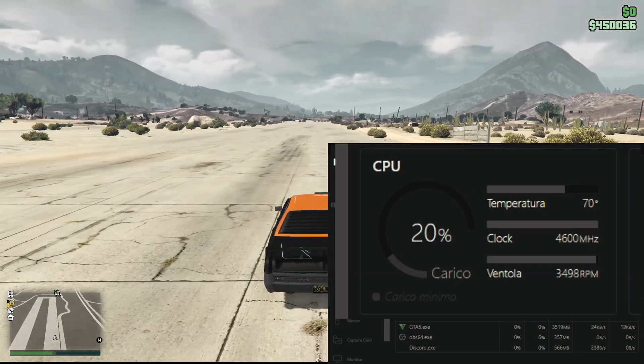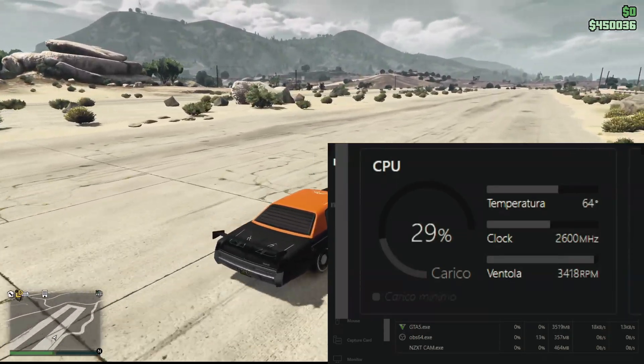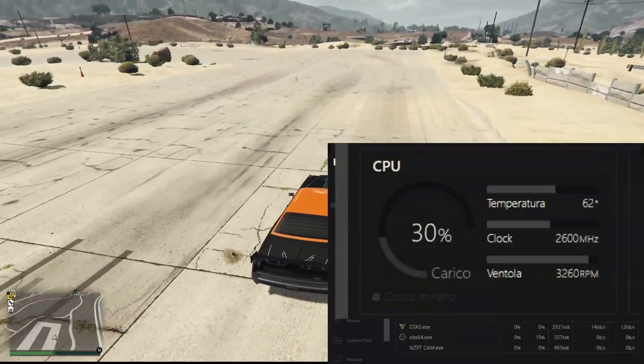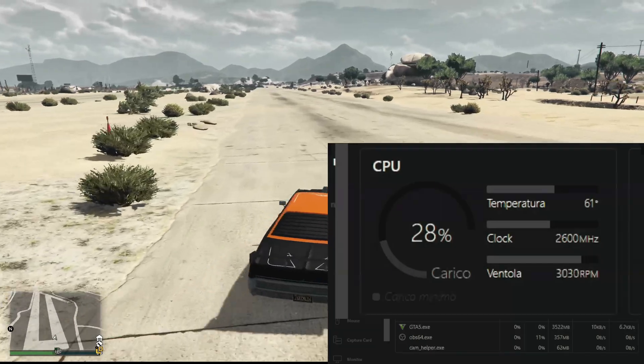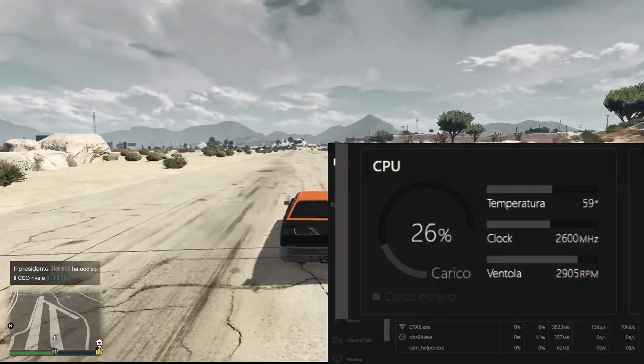Let's try switching back to windowed mode. Notice how after I switch back to windowed mode, the megahertz lower down, as well as the temperature going back to normal, and at the same time the CPU usage rises up to 30%. What the hell, Rockstar?